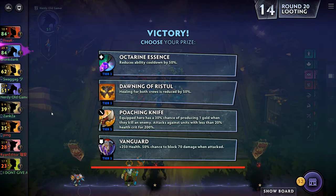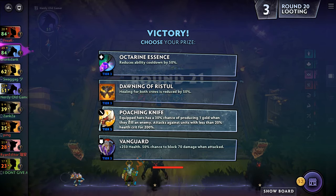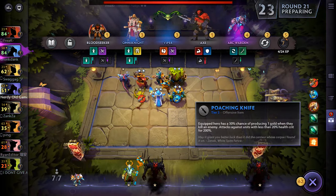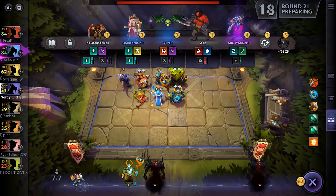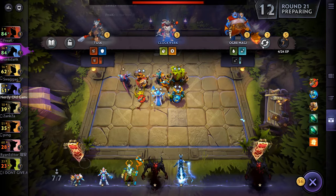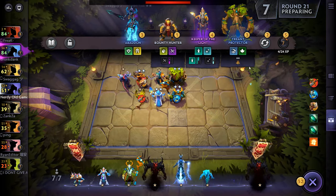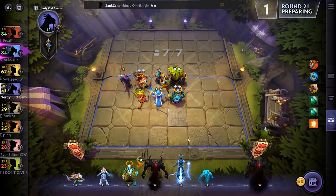We're at 7 units now which means we can get three more in - well we're gonna get rid of one so that's four more in. Stoning of Wristful - healing for both crews is reduced by 50%. Poaching Knife - ooh that looks nice, let's try that, we'll stick that on him. I don't want any of those. Crystal Maiden - I do want a Razor and I think more Morphling - and that's it.